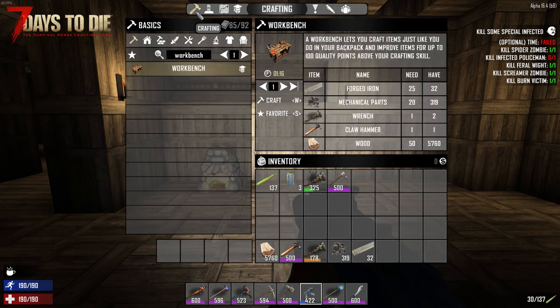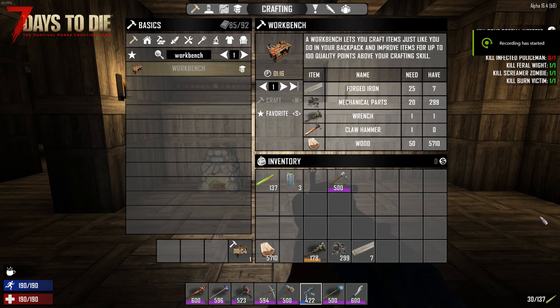Now that we have all our ingredients - the hammer, wood, wrench, mechanical parts, and forged iron - let's place the workbench next to the forge we built the other day. Important tip: I have two wrenches - a 325 and a 178. Take note: the workbench will automatically default to the highest level wrench in your inventory when you craft it. So take your good wrench out of your inventory, leave the lower quality one inside, and it will use that one. The same applies to hammers. Once created, the workbench pops into your inventory and you place it in your toolbar - and sure enough, the 325 is gone and the 178 remains.